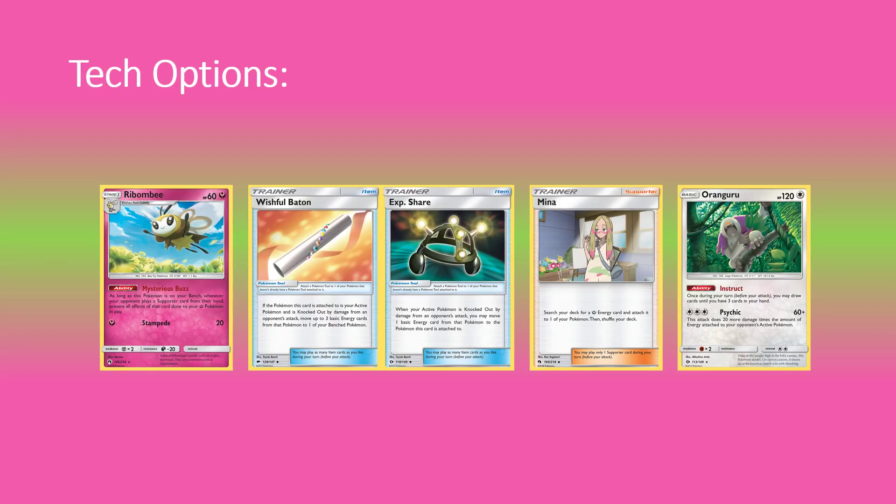You get a lot of use out of Magiana in this deck. I've thought about playing Wishful Baton and EXP Share so that when one Whimsicott goes down you don't lose a bunch of damage all at once — especially appealing since we can pick these up again via Change Clothes. Mina is another option for ramping up damage a bit, not that bad with Jirachi to dig it out, but a little slow. Oranguru is also something I've considered — since you're using Judge on yourself so much, Instruct gives a little extra defense so you don't end up with nothing. Though Toy Box and Jirachi already cover that.